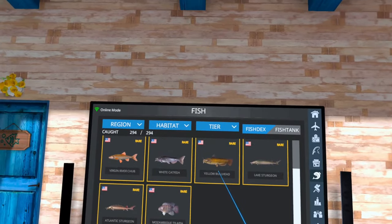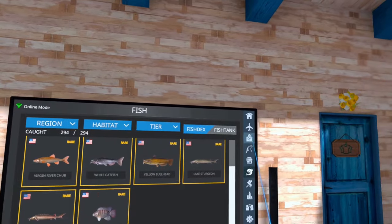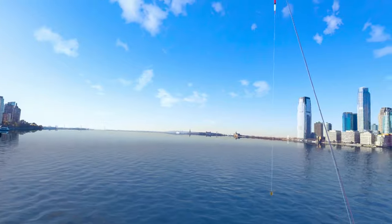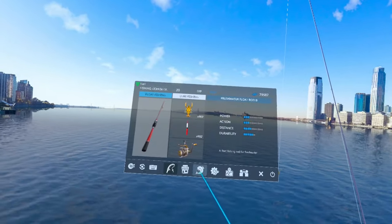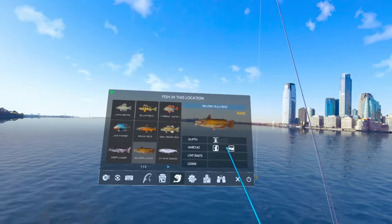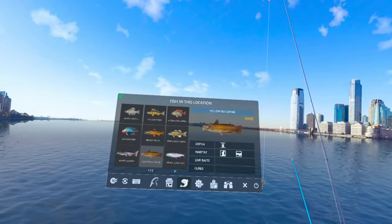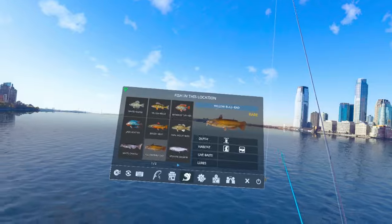Let's go ahead and head out to S5 and I'll show you how to spot this guy. Here we are on S5, the Hudson River. We're going to pull up our fishopedia and bring up the yellow bullhead. As you can see, it is a bottom-dwelling fish.